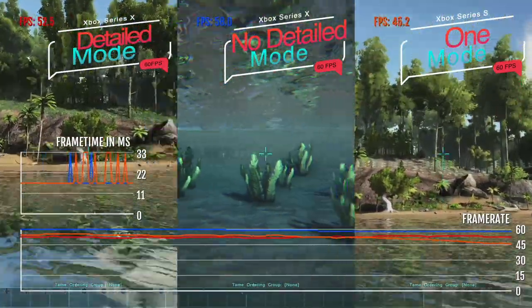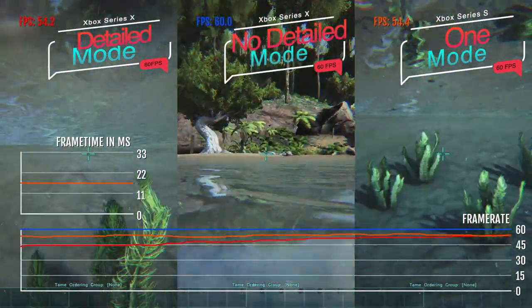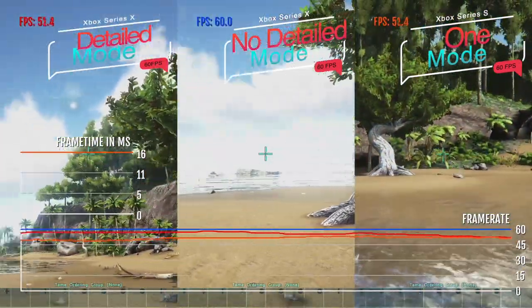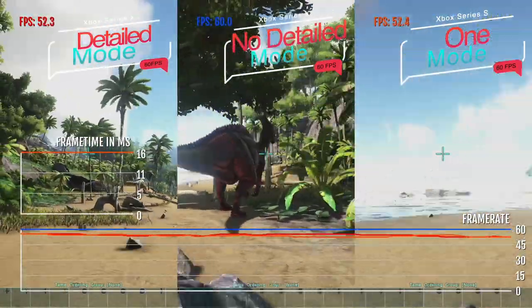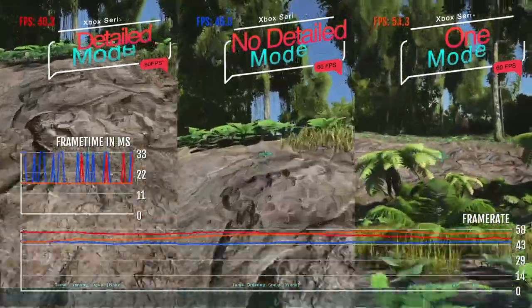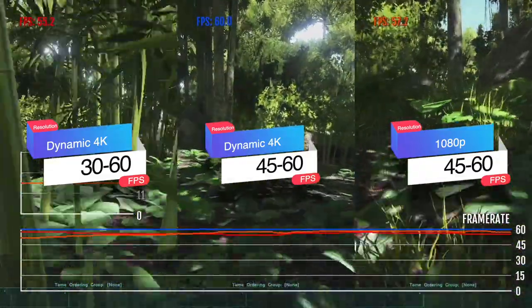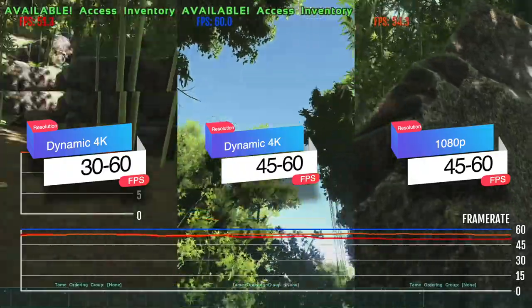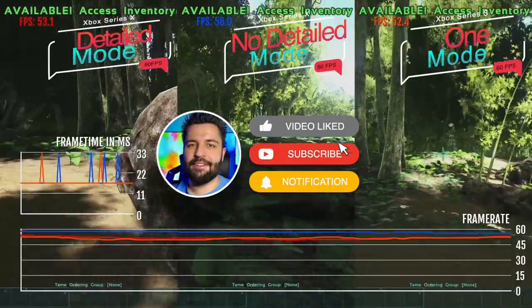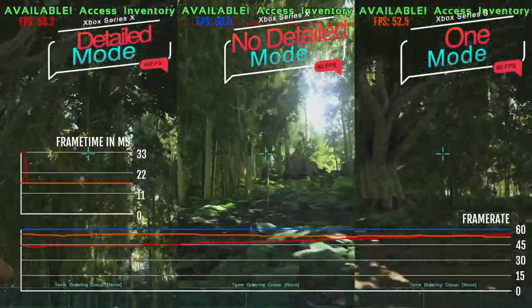Here it is — ARK running on an Xbox Series X on the far left in detailed mode, Xbox Series X non-detailed mode in the middle, and Xbox Series S with only one mode on the right. All tests have v-sync disabled, with Xbox One S and Xbox Series S covered towards the end of the video. We're looking at a dynamic 4K between 50 to 60 fps on the Xbox Series X, and 1080p — possibly locked or dynamic — on the Xbox Series S.